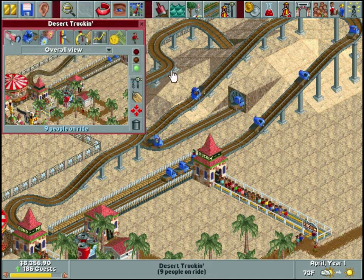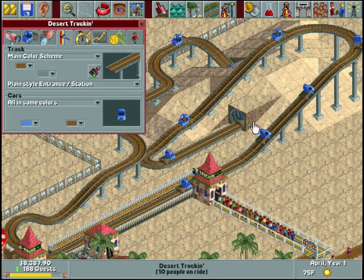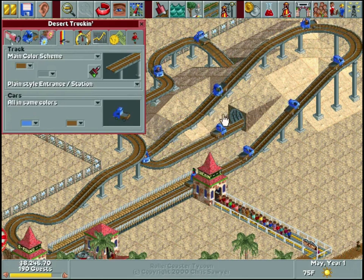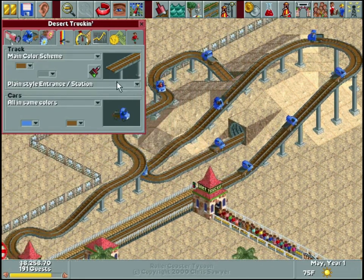I like to name my rides based on what they are, not just some random name - if it's made out of a certain material I'll theme it around that. I'm going to try to keep this park somewhat desert themed - cactuses and sand. I know it's not super original but I'm going to try to stick to that.